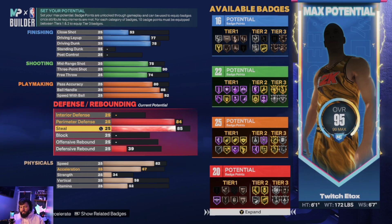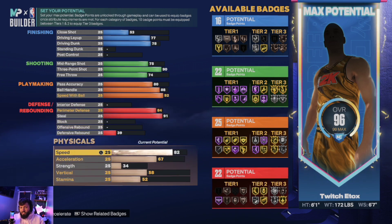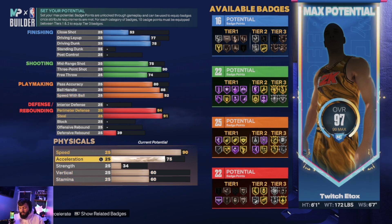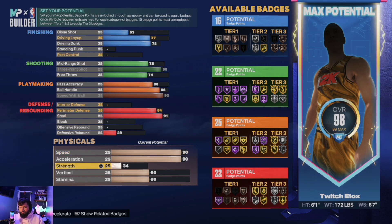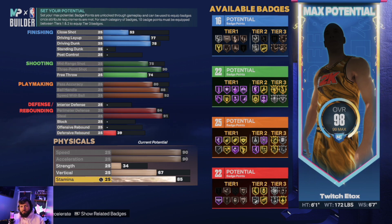Block and offensive rebound we don't need, we'll leave those where they're at. This is an 85 badge build — finish the first set of missions and you get a plus four, making it an 89 badge build. Speed and acceleration we're putting to 90, strength 34, vertical up to 67, stamina 91 to round out the build.